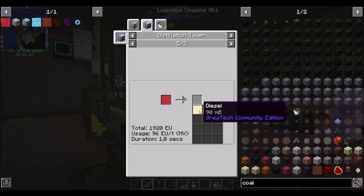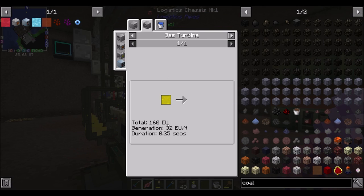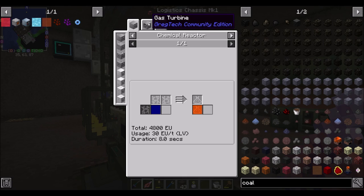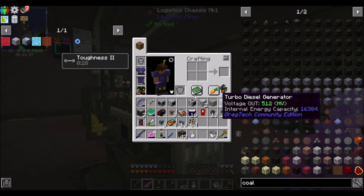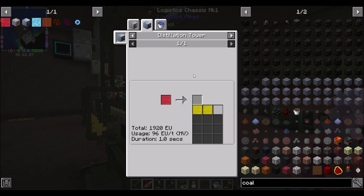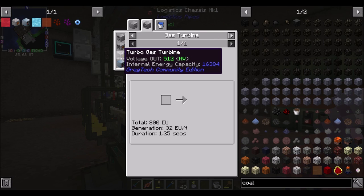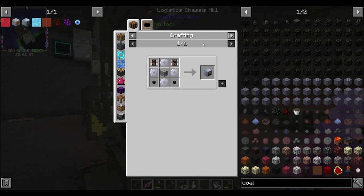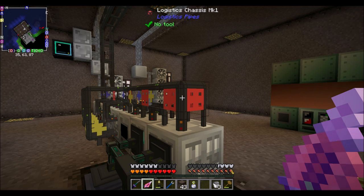Definitely empowered oil is the way to go. We're being directed to distillation tower it into diesel, sulfuric naphtha, and sulfuric gas. Diesel can be used in a diesel generator — 480 EU per millibucket. Sulfuric naphtha can be used in a gas turbine — 160 EU. Sulfuric gas can also be used in a gas turbine. There's also a large gas turbine, which I assume is a big multi-block. And as we progress through the HV age, we're going to eventually want to go to outer space — Dyer loves his space mods.